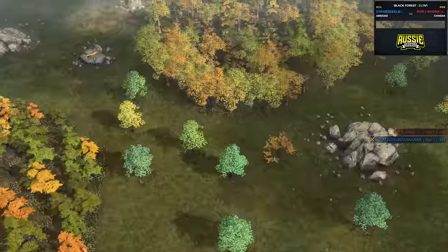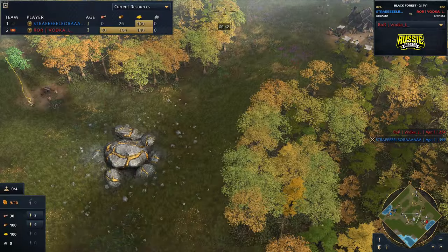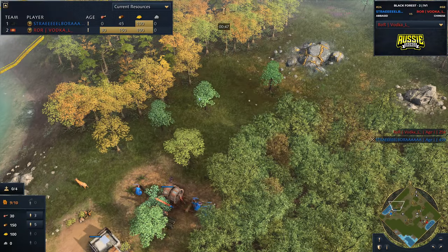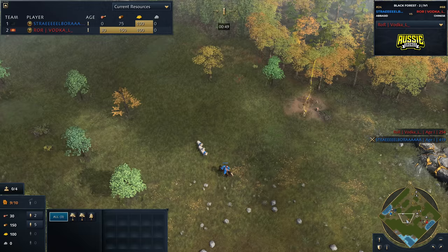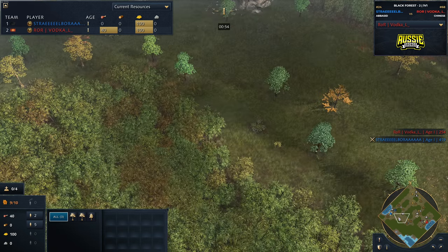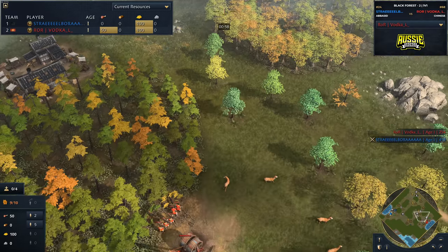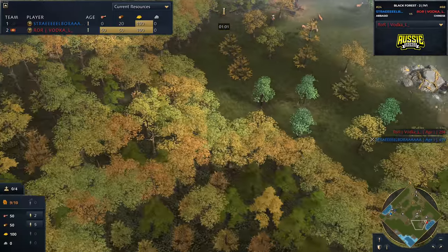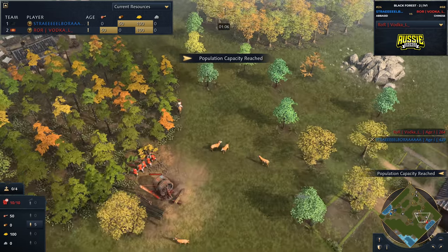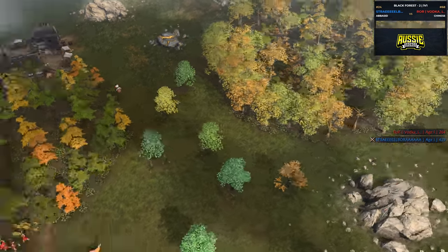Let's take a look at our beautiful map and see exactly what we've got. We've got the trading post in the middle of the map, multiple ways to get over to your opponent's base, and not too many walling options. There's a nice tight little wall spot up here, but look how open this big one is - you're not going to be able to wall your opponent in. Compare that to what Vodka's got: he has literally got one entrance into his base. This is what I think you might call the Black Forest dream spawn.